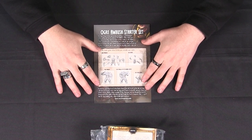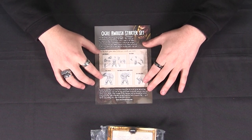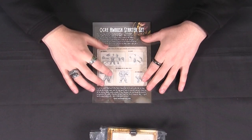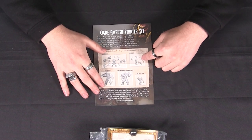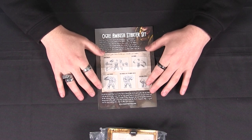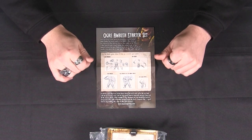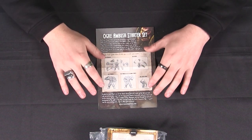So you get your Ogre Warriors, which can be built with a single-handed weapon and shield, or with two-handed weapon options. You also get some pesky Goblins. Goblins can be allied in with the Ogres — they are in the Ogre list — so you can run them alongside the Ogres. It's a really good army if you want to mix and match a bit of both.